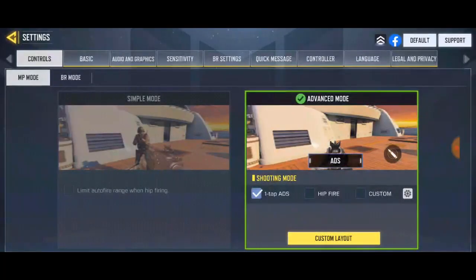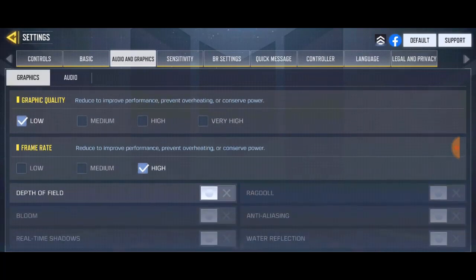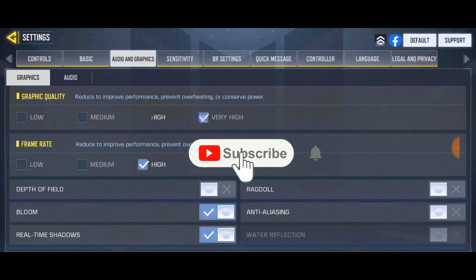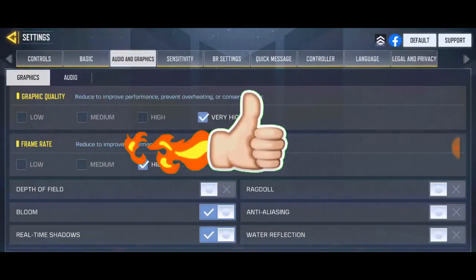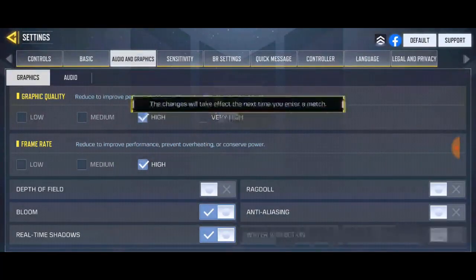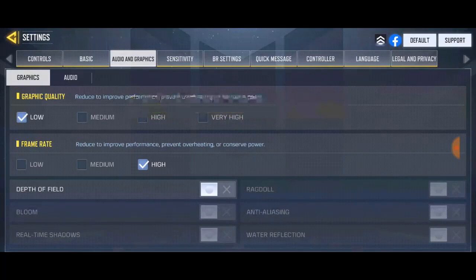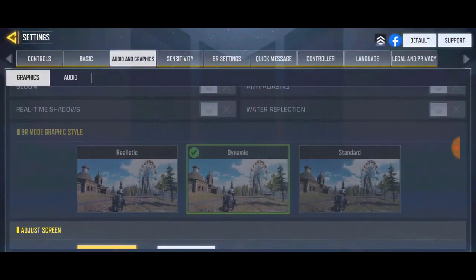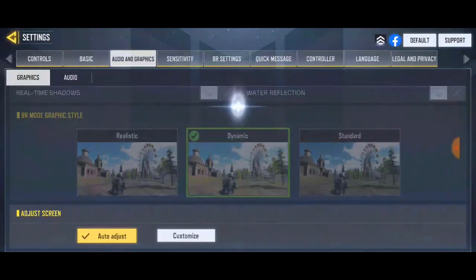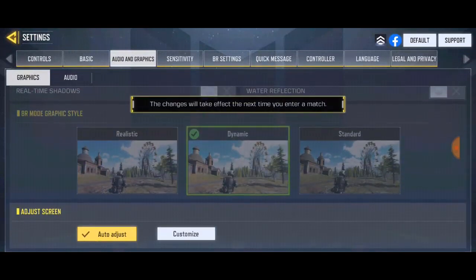The second tip: go to Settings, then go to Auto Graphics. Most of you will have your graphics quality set to High or Very High. Very high graphics is good visually, but it makes your game lag a lot. So if your graphics are on High or Very High, that's likely causing your lag issue. The best thing to do is reduce the graphics to Low, but keep the frame rate at High if you can. For the dynamic setting, just leave it on dynamic.